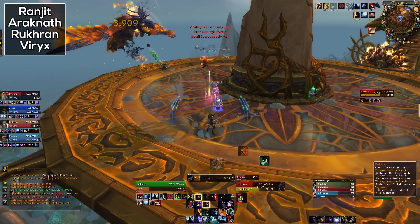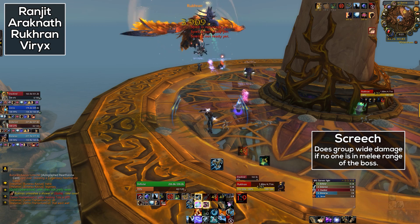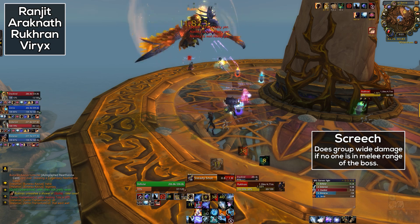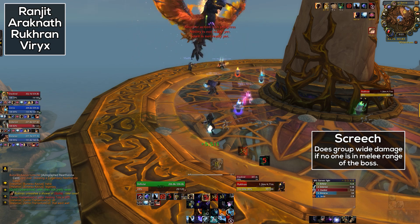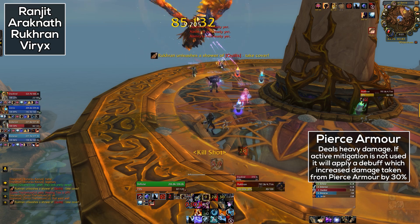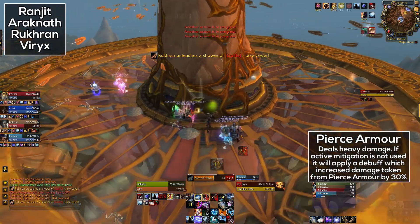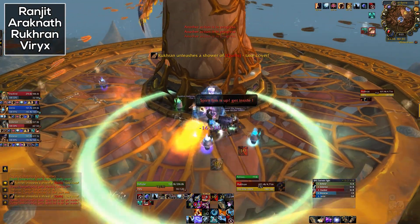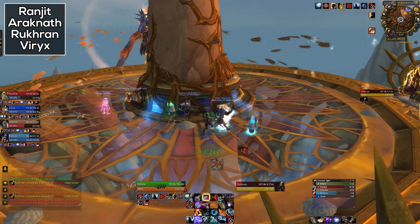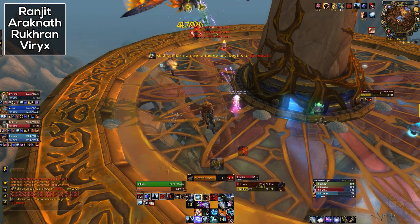Now let's talk about the boss's abilities. On Heroic he does Quills, which does heavy damage to anyone who is not behind the pillar. Then there's Screech, which does group-wide damage if there is no player in melee range of the boss — this means the tank must be glued to the boss and get back to him really quickly after Quills. Finally, the boss will do Pierce Armor, which applies a tank debuff and does very high damage. The good news is the debuff component can be avoided if you use your class's active mitigation. In summary, nuke the adds as fast as you can and run behind the pillar during Quills. Tanks must be aware of Pierce Armor and healers must prepare for heavy tank damage throughout the fight.